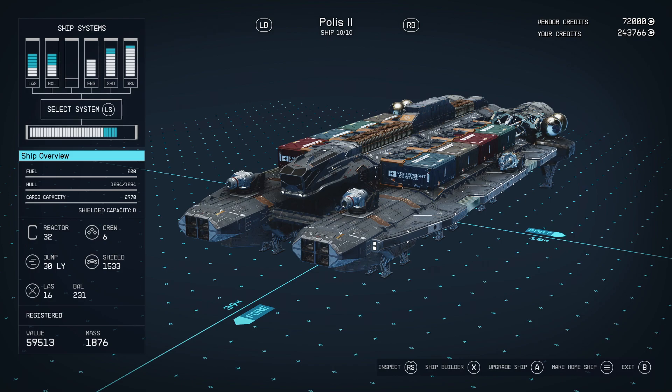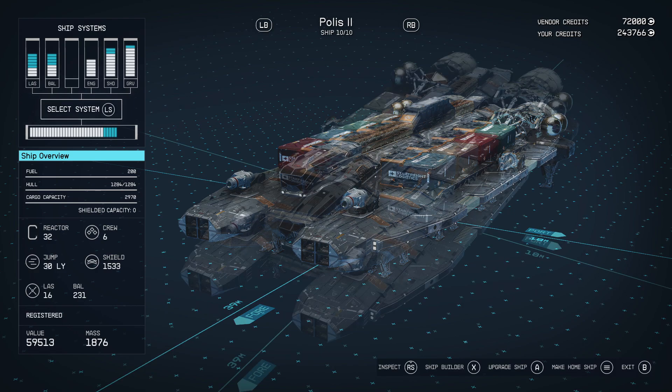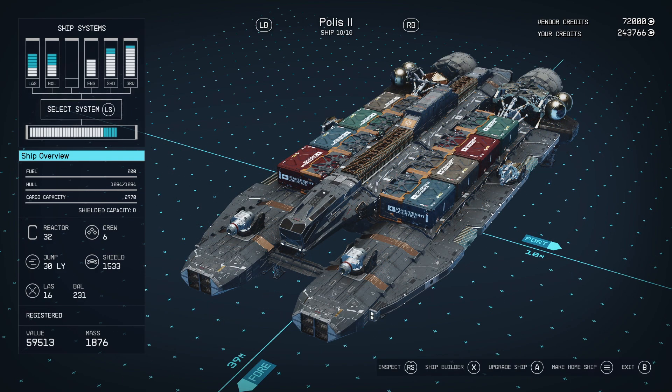From being highlighted over the more expensive ship, you would tap LB to get to the cheaper one. Be aware that you are going to have to be on a controller to do this glitch — it does not work with keyboard and mouse. So if you're on console, you're good; if you're on PC, connect a controller to your PC.